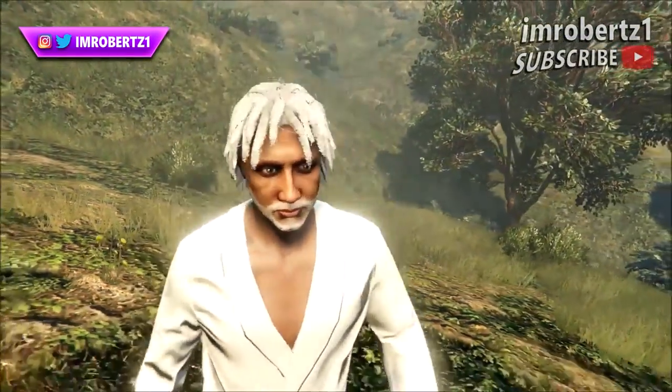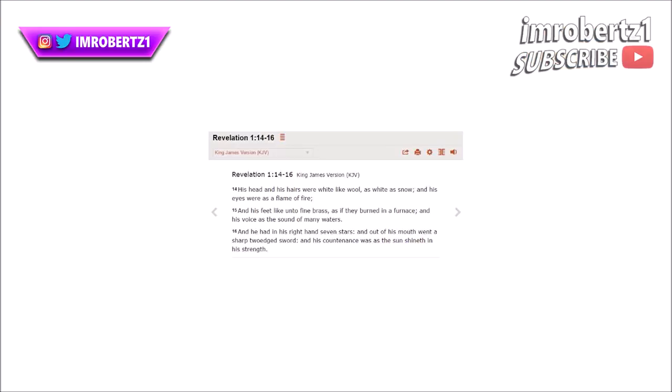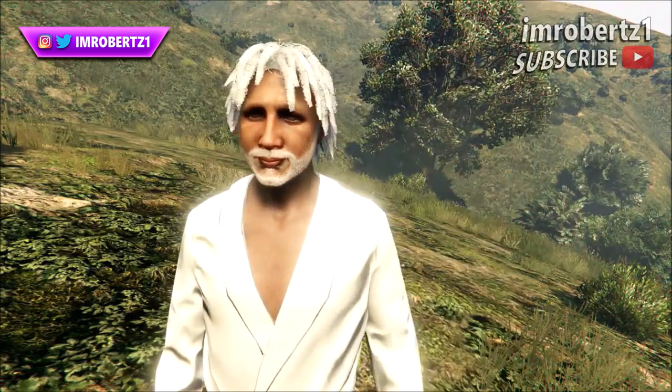I'm pretty sure most of you know there's a white Jesus — Cesar Borgia. Then there's a black Jesus. Revelations 1:14 and 15: hair like wool, white as snow, feet like fine brass, as if they burned in a furnace.